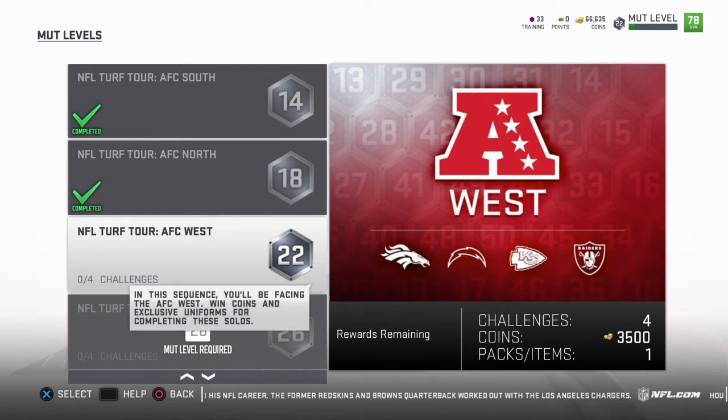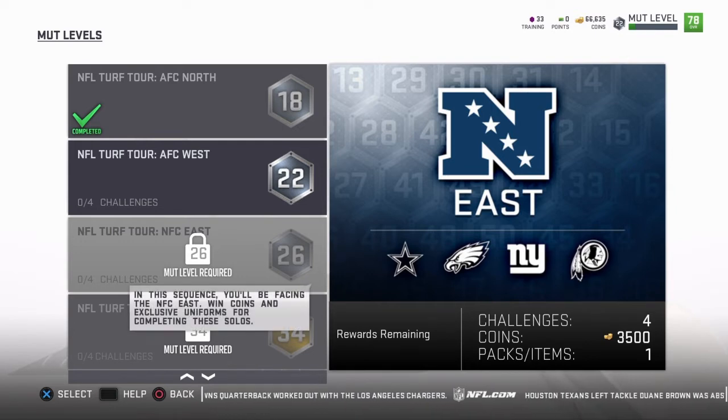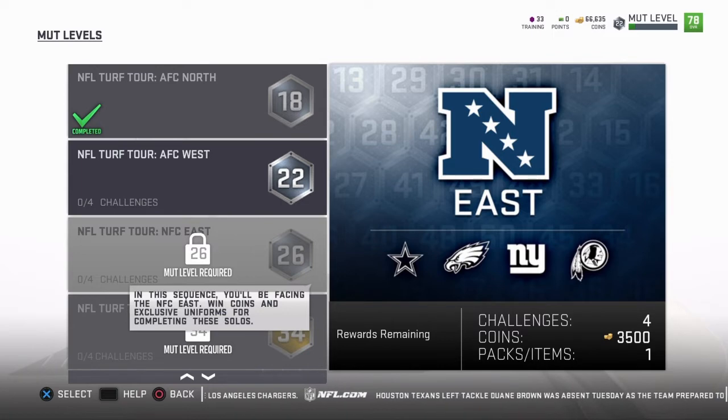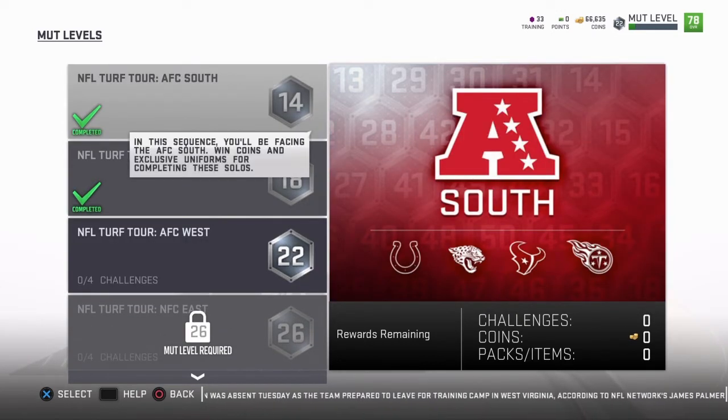So that's 18,000 coins right there instantly. I'm pretty sure a lot of you guys might be around this range. So that would be 18,000. And then the next rank up, 18 plus 3 would be 21, and then the other away jersey — 21 plus another 3 — that would be 24,000 coins fast. So yeah, like I said, it depends on your MUT level. This is the fastest way that you can get some instant coins.